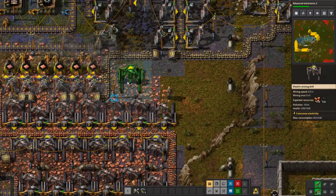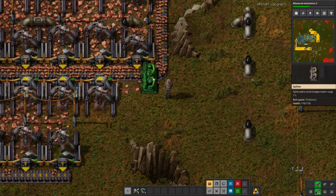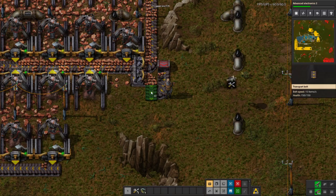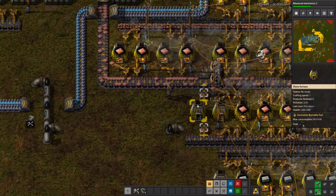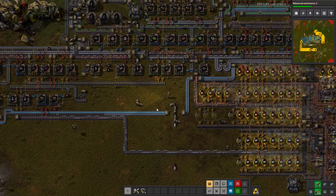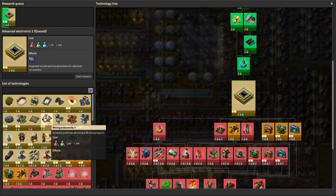We can grab a splitter and pull off the bottom there. If it's not going to use it all, we'll pull it out on a separate line. We'll start right there and go here. More furnaces kicked on — everybody will be happy. Give them a couple more and there we go. Looks like red is still not backing up on me — still a tiny bit slow, but probably a lot better now.